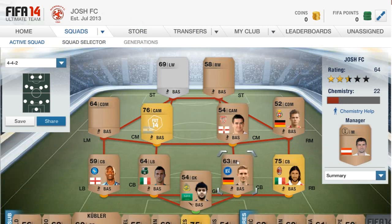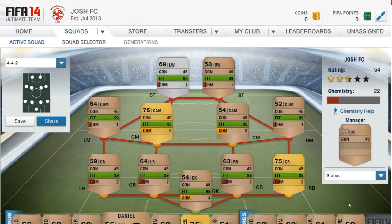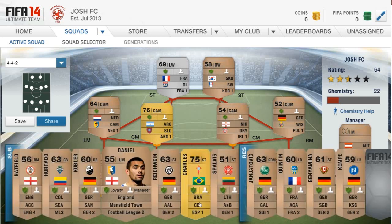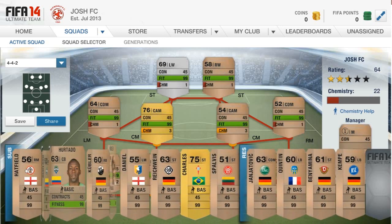It totally switched my squad around. This is my starter pack, right? I got all these guys, and to prove it's my starter pack — if you go to player info, it has the green loyalty. And if you go to status, they all have 45 contracts.